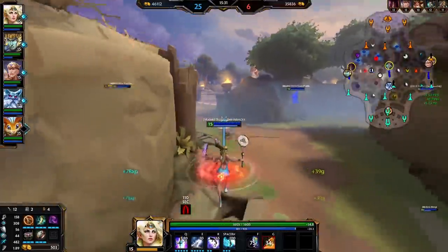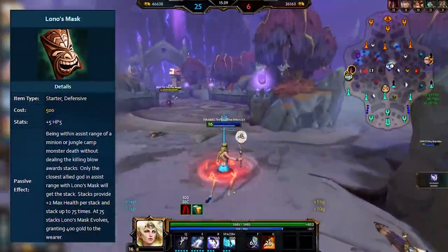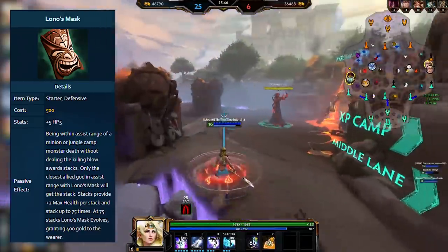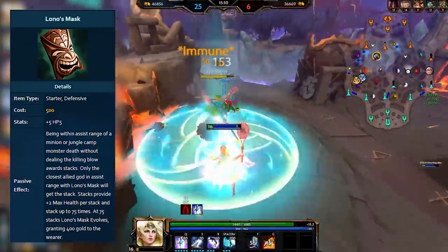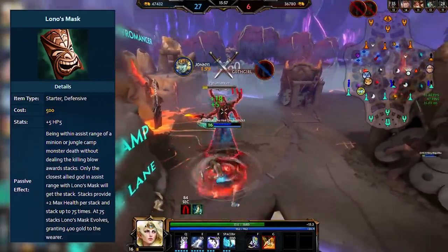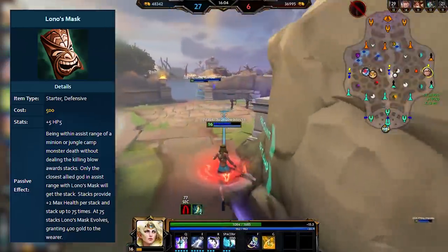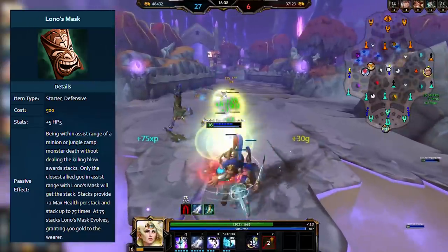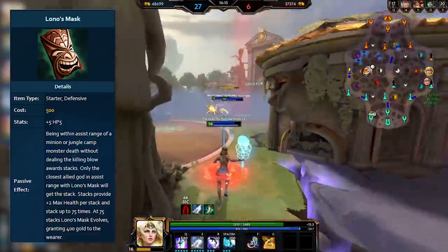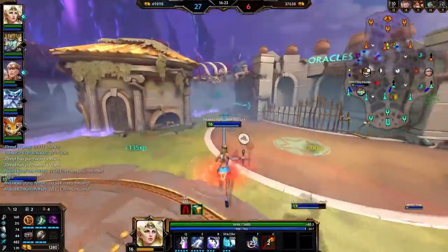There were also two more masks: Lono's and Rangda's, the same ones in the game now but very different in season 4. Lono's Mask was similar to Bumba's but for supports — you bought it alongside your starter item, usually Watcher's Gift. It came with 5 HP5 at base, then gained a stack every time you assisted a minion or jungle monster, up to 75 stacks giving 2 max health per stack for a total of 150 max health. The stacks themselves weren't great, but the key benefit was a 400 gold lump sum upon reaching 75 stacks. Since it only cost 500 gold, you effectively only paid 100 gold for the item, and could sell it later for 330 gold back — netting 230 gold effectively just for buying and stacking it. It was essentially a way of keeping supports up in gold compared to other roles.